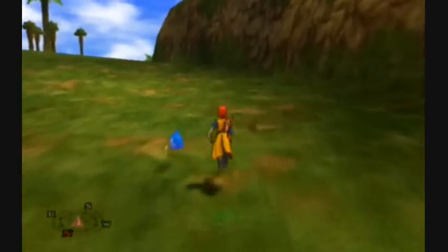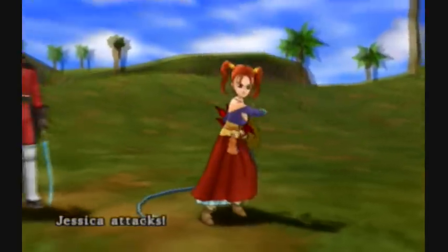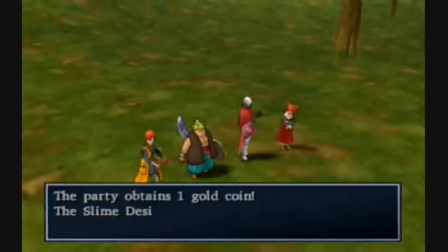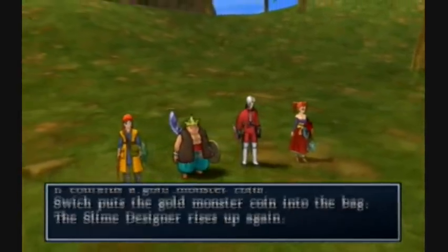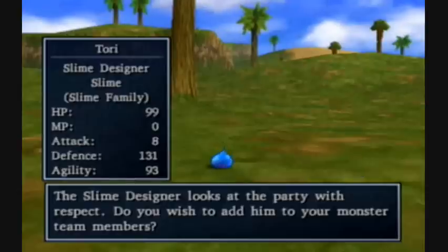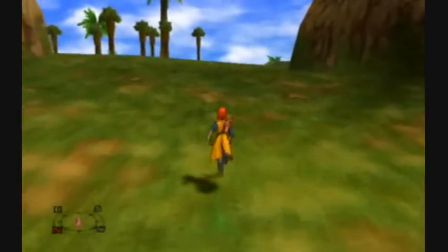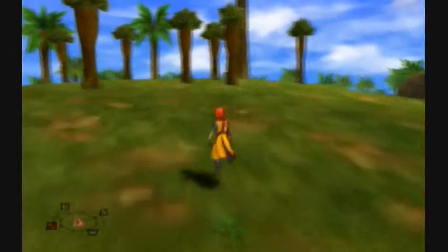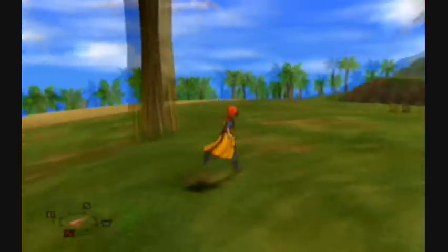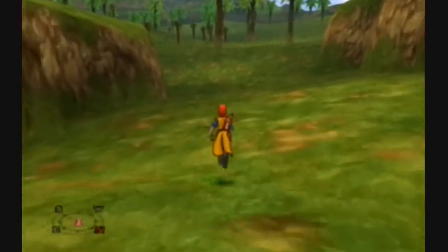This is the third slime in the Ultra Slime Team thing - this is the slime designer. He will not be hard to kill. I need a gold monster coin. He's Tori - he's the legendary robot. There are these monsters that are legends: there's a legendary Drackey, and that big heal slime we have is one of the legends. You can combine them and make a team called the Legends. None of them are very impressive except for the robot - the robot's really pretty cool.